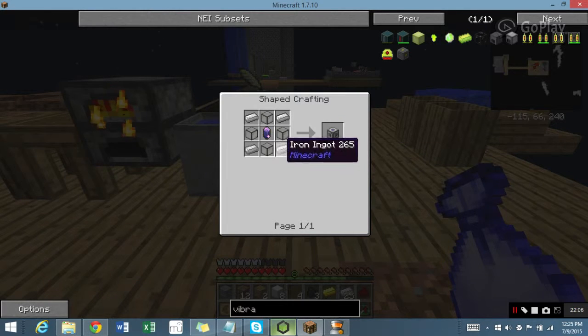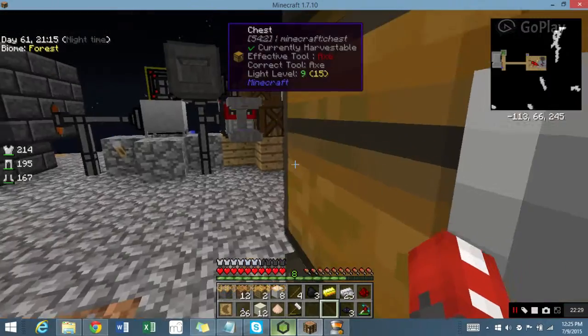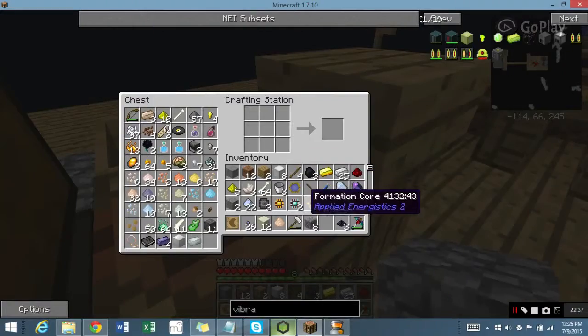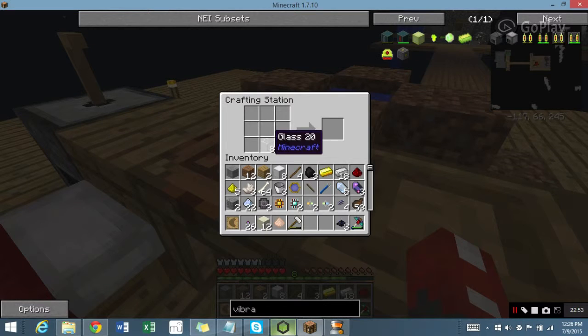To make the Vibration Chamber, you need an Energy Acceptor, which is four iron and four Quartz Glass — which is why I'm making eight of them. And a Fluix Crystal — not a problem. The Vibration Chamber is just the Energy Acceptor, seven iron, and a furnace. Eight more cobblestone — everything relies on cobblestone. Here's eight glass. Boom, boom, boom — eight Quartz Glass.